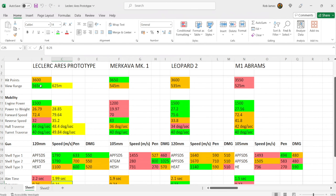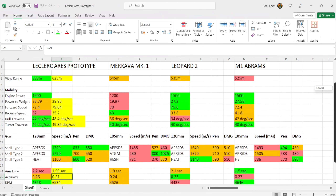Starting with hit points at 3,600 — the same as the Leopard 2, better than the Abrams, and only 50 off the Makava Mark 1. These vehicles were chosen because they're similar in hit points and are kind of bottom-level Era 3 main battle tanks. Not too bad for the Leclerc Ares prototype — plenty of hit points to play with.